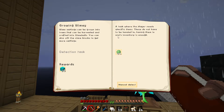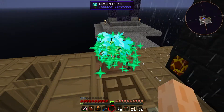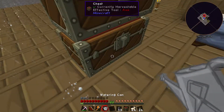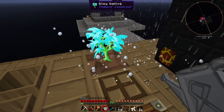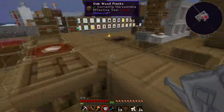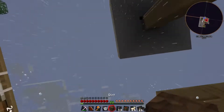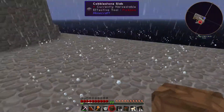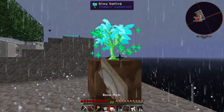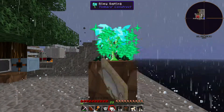According to Tinker's Toys, slime saplings can be grown into trees, harvested, and crafted into slime balls. You can also break the slime logs to get more saplings. But it doesn't really say how to grow it — I'm trying to grow it but it's not growing at all. Let me try a watering can. The watering can is my only hope.